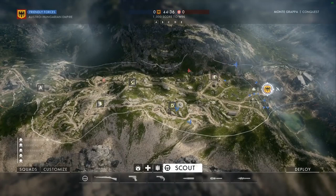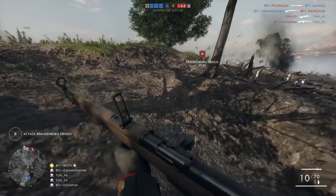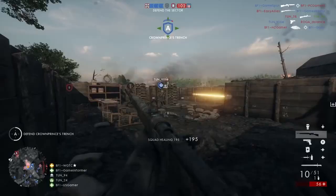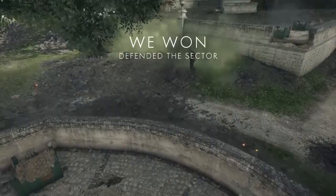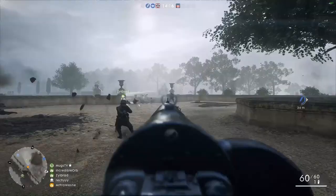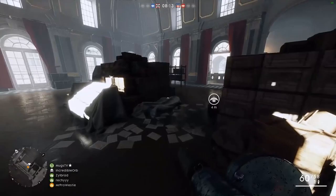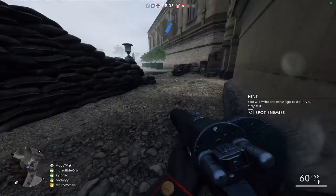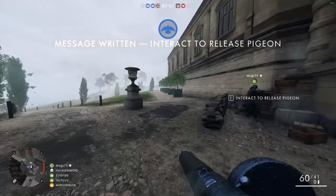Battlefield 1 retains Conquest mode, which by now is a staple of the series, but also introduces some new ones. One new mode is Operations, which spans across multiple maps and skirmishes to simulate an entire war campaign. The attacking side essentially has three lives represented by battalions. If the defenders successfully defend for a round, the attackers lose a battalion. If all three are defeated, the defending team wins, but if the attackers succeed, the mode progresses onto the next map in the campaign. There's also a new War Pigeons mode — a twist on Capture the Flag where the flag is a pigeon. The teams fight to capture a carrier pigeon and then defend it while attaching a note. After releasing the pigeon, the other team can attempt to shoot it out of the sky. The first team to get three messages sent via bird wins.